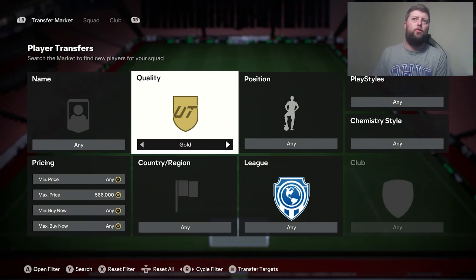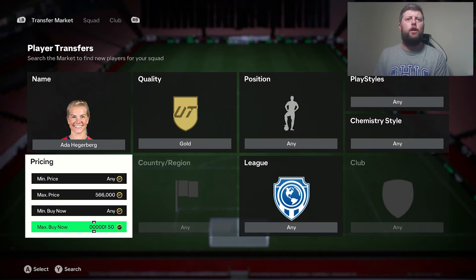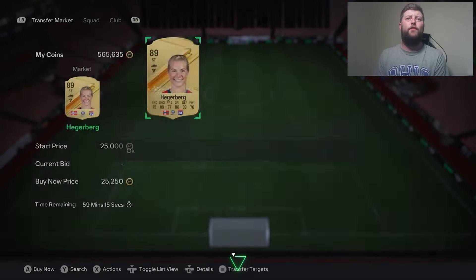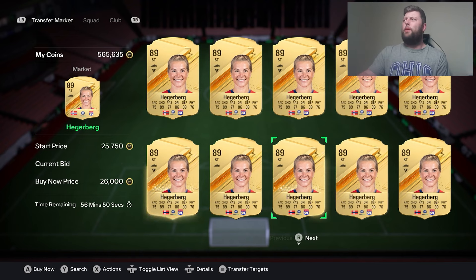If you've not got any golds in your club, for instance, if we look at someone like Hegerberg, you're looking at about 25k — they've actually gone down a bit. So around 26k give or take — that's really not that bad for the players. If you're spending about 26,000 coins divided by roughly 400 per player, you're looking at 65 players.